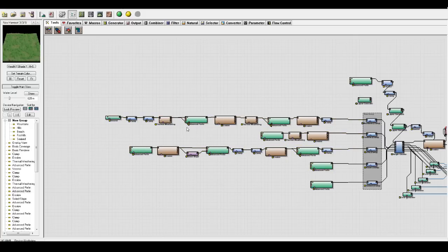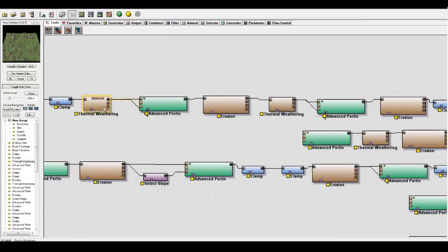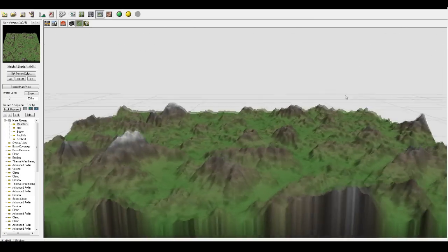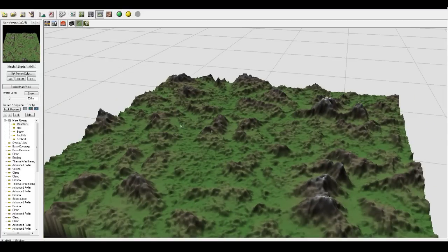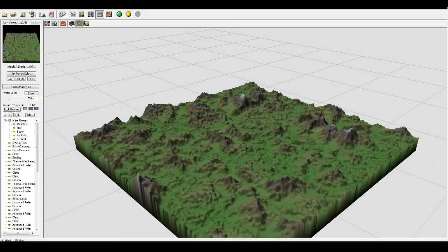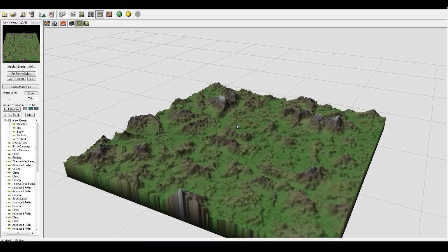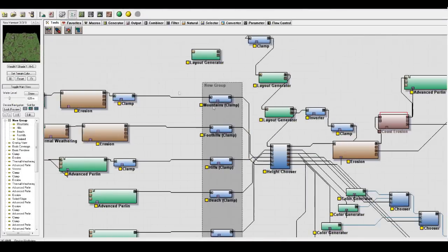This line right here is mountainous - it starts off from making a mask, so this is the basic mountain layout. It goes through thermal weathering, erosion advances, and basically ends up with this - this is just where the mountains are going to be. If I rendered this out as a map it would work. This is a 2K by 2K map, which is quite large but not massive. I think 2K by 2K is a good size for most things.